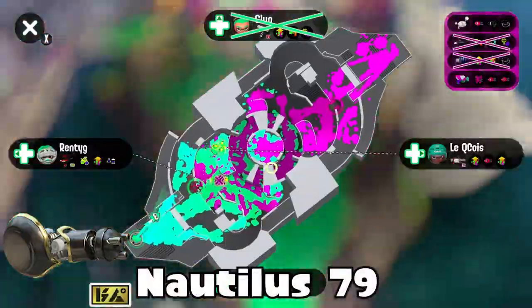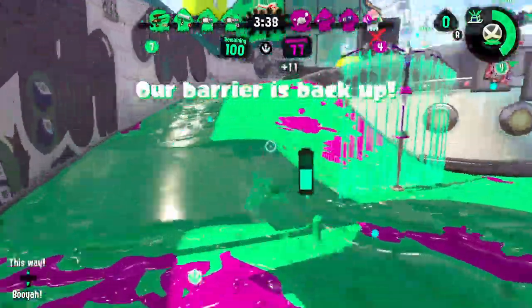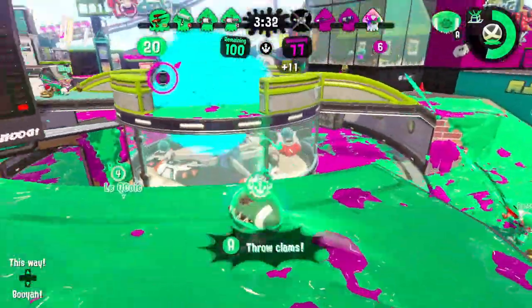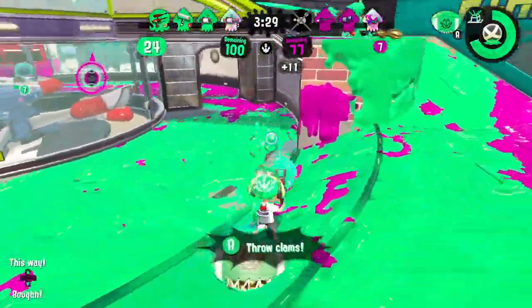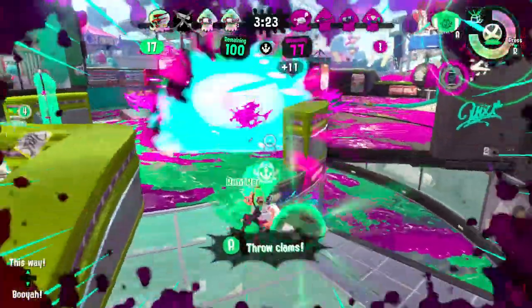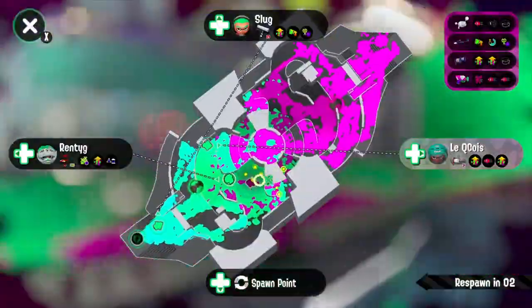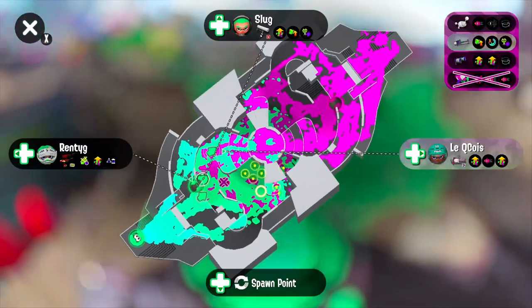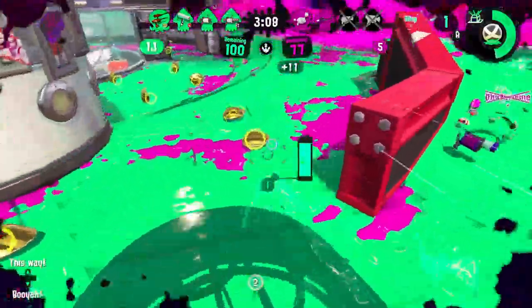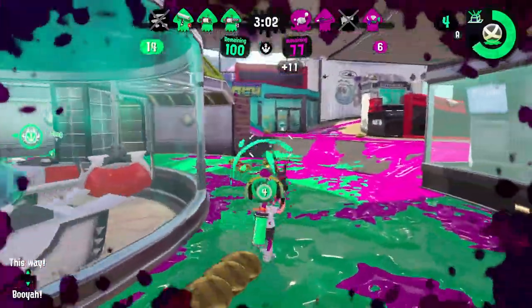Nautilus 79 with Suction Bomb and Inkjet — it's like a better Fresh Squiffer. It's pretty weird — it doesn't help you get to places. The Nautilus needs to get to places but doesn't have that capability on its own. You need teammates to help you get there, which can be a struggle if your team is getting oppressed. It has Suction Bomb and Inkjet, but the second Nautilus variant with Suction Bomb and Inkjet doesn't have Baller or Ink Storm, and those could be better options. So it's not amazing — Inkjet instead of a better special keeps it here.